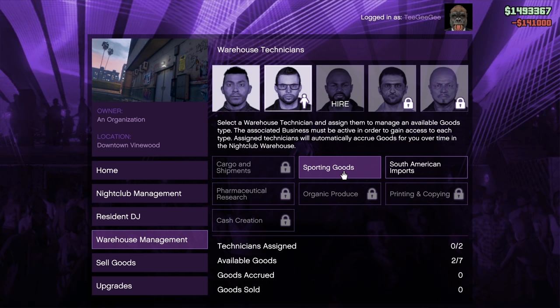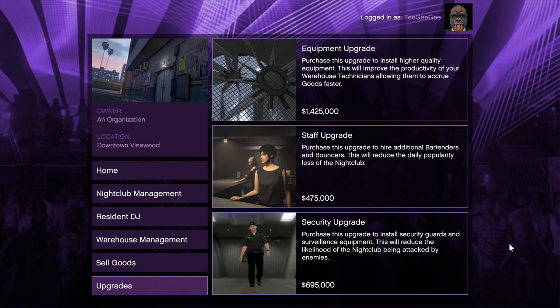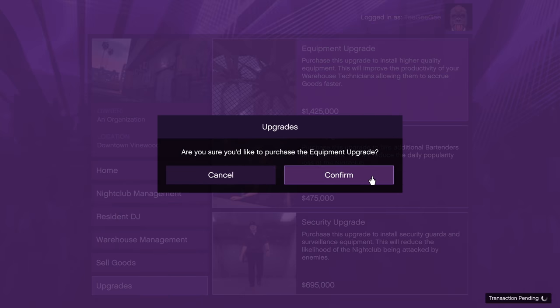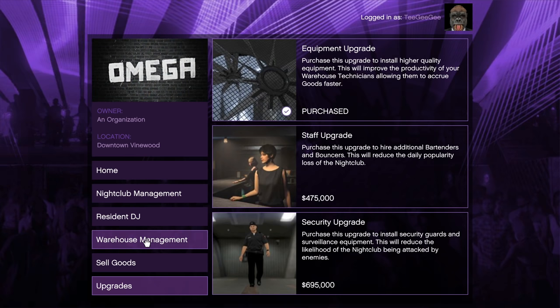While we have technicians making this more passive, there still are upgrades you should buy. Luckily for the nightclub there is no staff upgrade of importance — the staff upgrade shown doesn't affect your warehouse at all, it only affects the nightclub itself which doesn't earn much money. So don't buy the staff upgrade. What we are going to buy is the equipment upgrade, which just like with the other businesses is going to dramatically increase the effectiveness — this is going to double the amount of money you can make from the underground warehouse. Definitely buy this one if you can; if you can't afford it, this is what I'd save up for next.